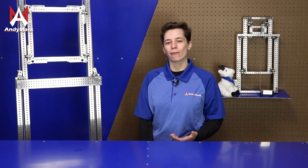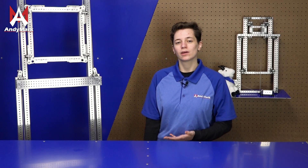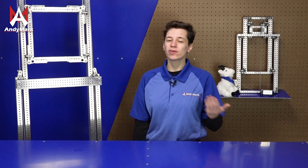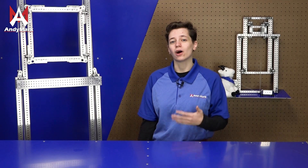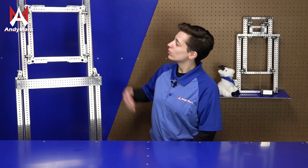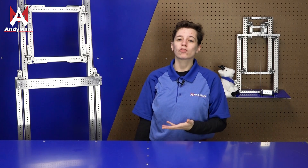An elevator can be powered with either string or chain, and rigged in a number of different ways. The two main ways used in FRC are cascade and continuous. A cascade elevator will have stages move at the same speed on each of them, and there will still be some space above the top of the carriage. A continuous elevator will ensure that your carriage is always at the top, giving you more space if you need something at the top of your elevator at all times.